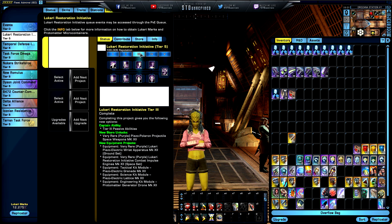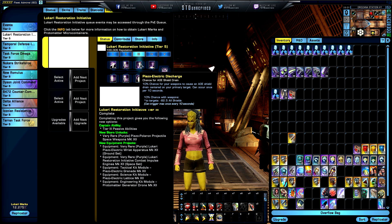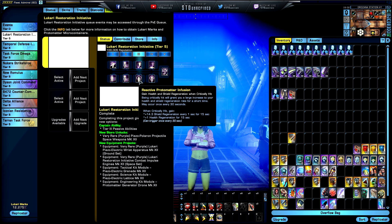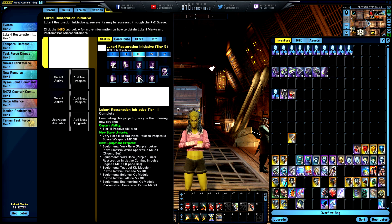Tier three gives a passive ability: a 10% chance for your weapons to cause an area-of-effect shield drain centered on your primary target — can occur once every 10 seconds, dealing minus 82.5 to all shield facings. This is called Piezo Electric Discharge. The other tier three option is Reactive Protomatter Infusion: gain health and shield regeneration on critical hits. The blue lightning you're seeing is just an effect at Drozana Station — I didn't touch anything.